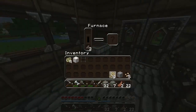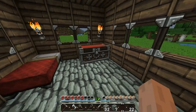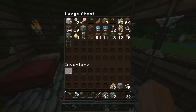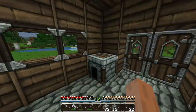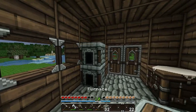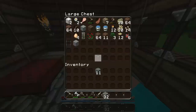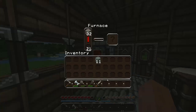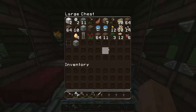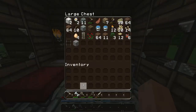Let's actually eat some cooked mutton — my health is super low from fighting all the zombies. I want to make another furnace so we can cook more than one thing at once. There we go! I gotta cook this chicken too. Cook some chicken and we should be good with all that stuff.